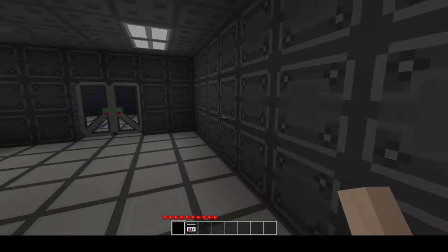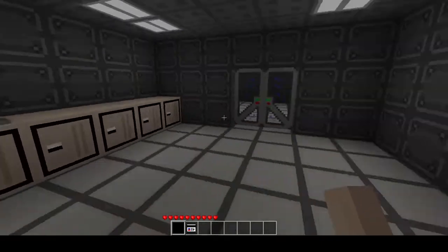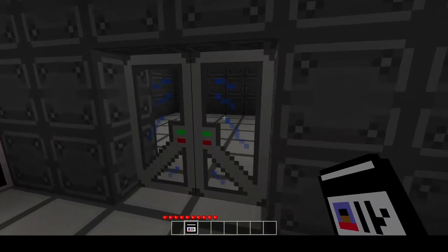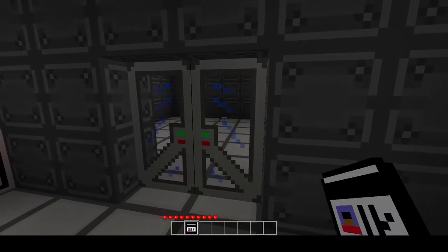So nothing too exciting so far, but you may notice that we have a door, and the door can be opened and closed. If I hold an ID in my hand that doesn't have access rights to the door and I try to tap on the door, it won't work.